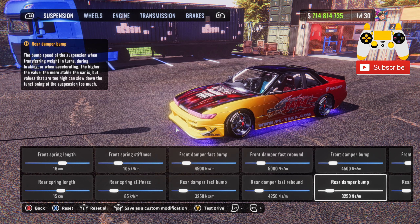For your suspension: front spring length will be 16, rear will be 15. Front spring stiffness 105, rear at 85. Your front damper fast bump and front damper bump will be at 4500. Your rear damper fast bump and rear damper bump will be at 3250.